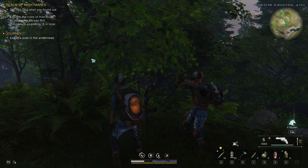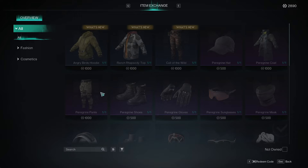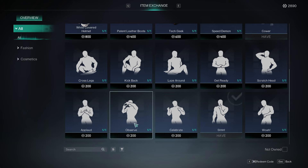Alright, I do not have that so we're gonna go here to shop. Scroll down and see if we can figure it out here. There — 'Observe.' I'm gonna buy that.